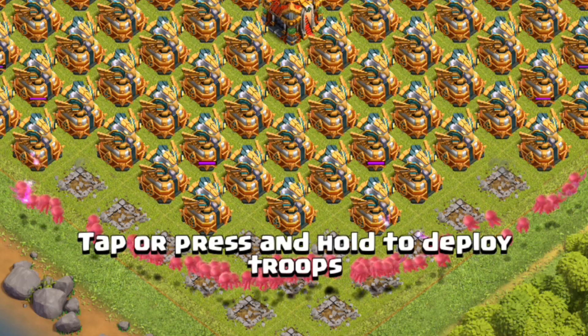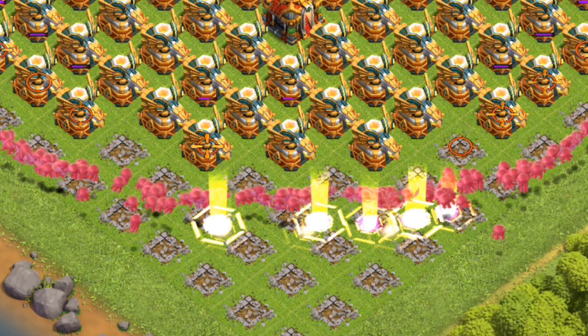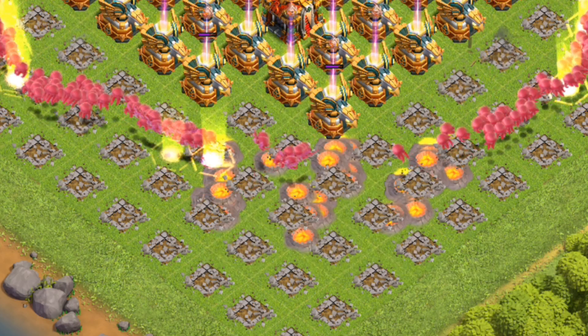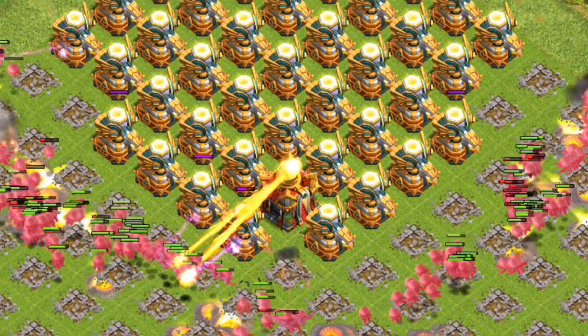Clue 9: Defensive measures include positioning air defences to protect against ground assaults and deploying seeking air mines strategically. Clue 10: While effective in healing, its efficiency decreases when massed on one target, particularly evident in higher level gameplay.